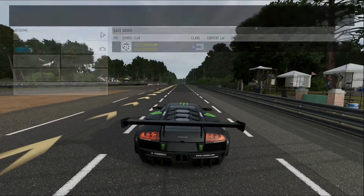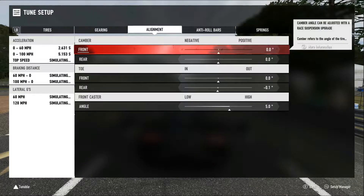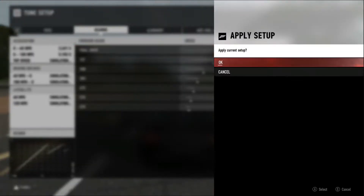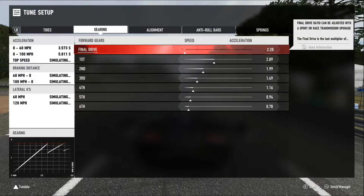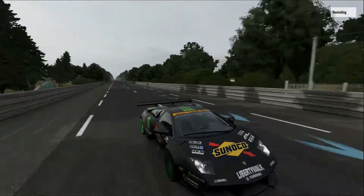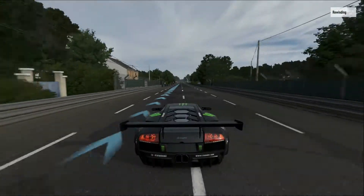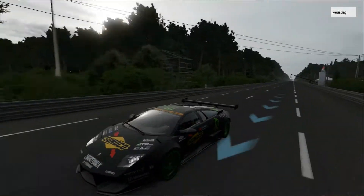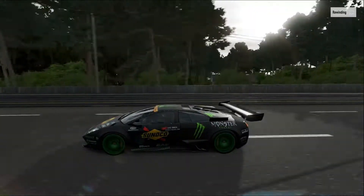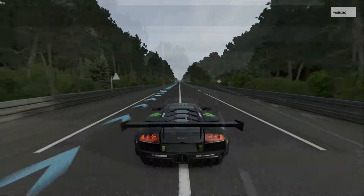Once you get to the large curve in the road, hit Start to pause the game and head to the tune setup. Enter your gearing and change the final drive as low as it goes — you don't need to mess with the individual gears, just the final drive. Save the tune setup by hitting A, then back out, but be sure not to exit the pause menu entirely. Instead, scroll back down to rewind.